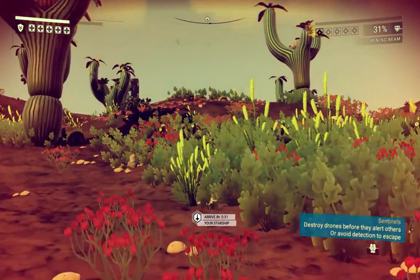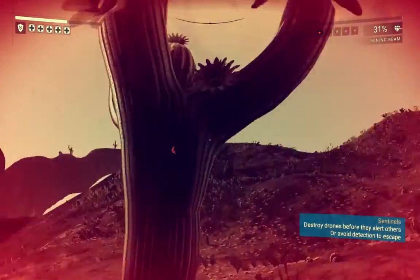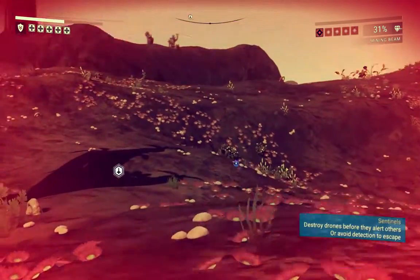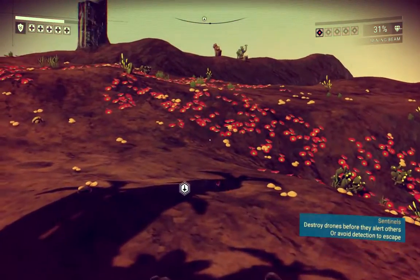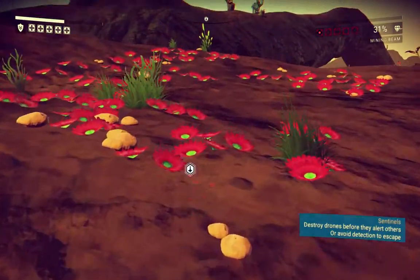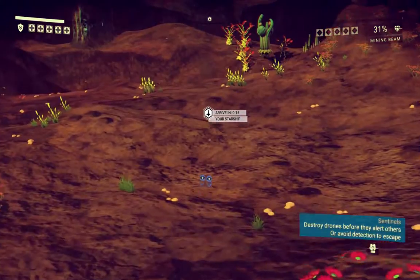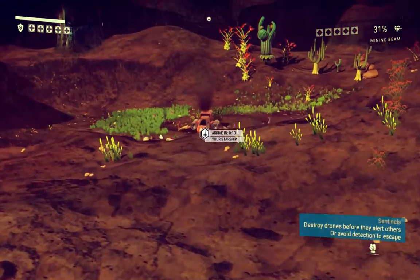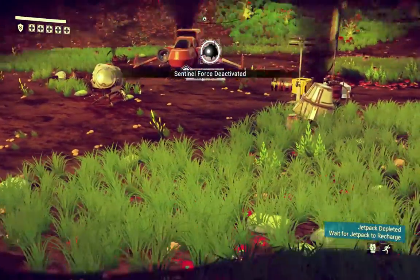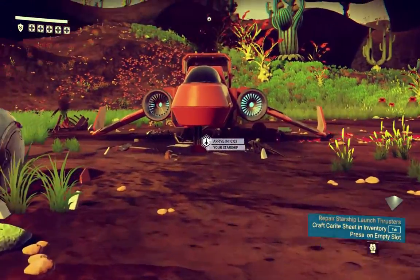Rough landing. Avoid detection to escape. There's a few of them. A bit embarrassing, dying before the basic tutorial thing has finished. Run with shift. Sentinel was deactivated — that's what we want to see.